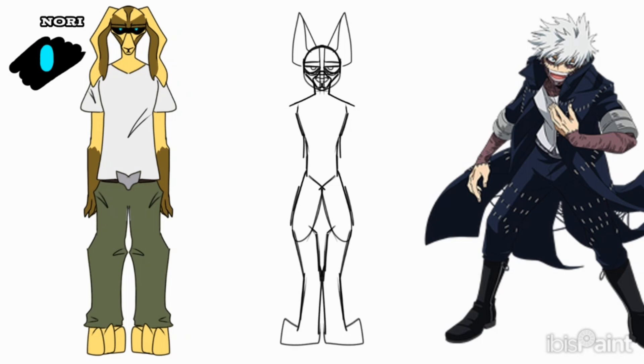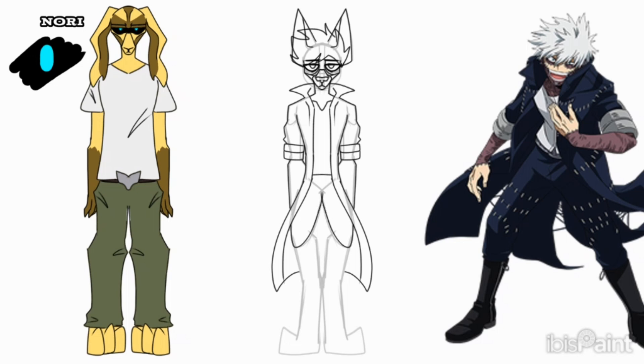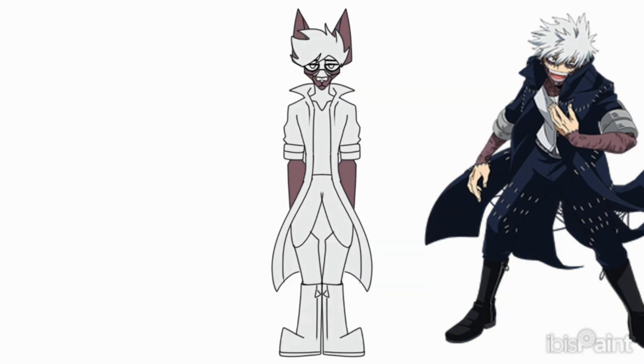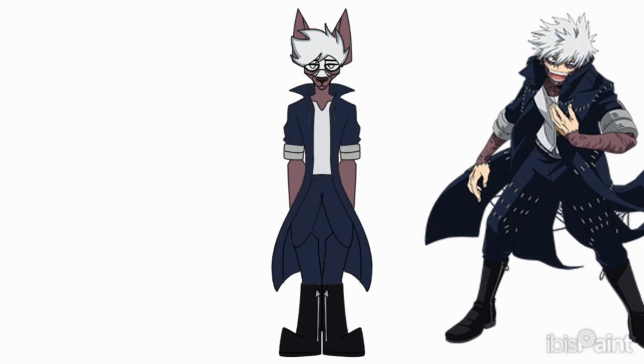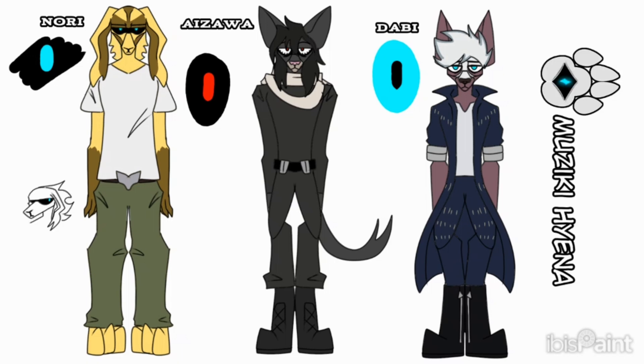All Might's a bunny because a lot of people think that Deku would be a bunny, so I created All Might to be a bunny as well. Aizawa is a cat because he loves cats. And Dobby is a fox and a hyena to show that he's two different species — two completely different quirks mixed together.